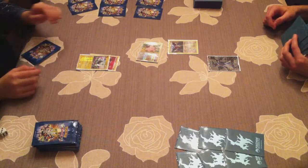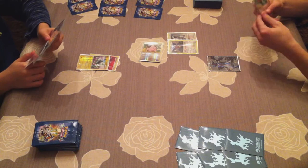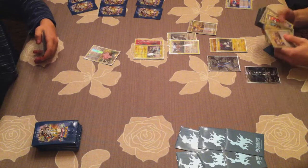He gets out Magnezone and Emboar. I start with Druddigon and he starts with Klefki, putting Magnezone on the bench with an energy — so it's really Catcher material. That Magnezone with the energy is kind of saying 'Catcher me.' I use Catcher right away and Magnezone is out of there.